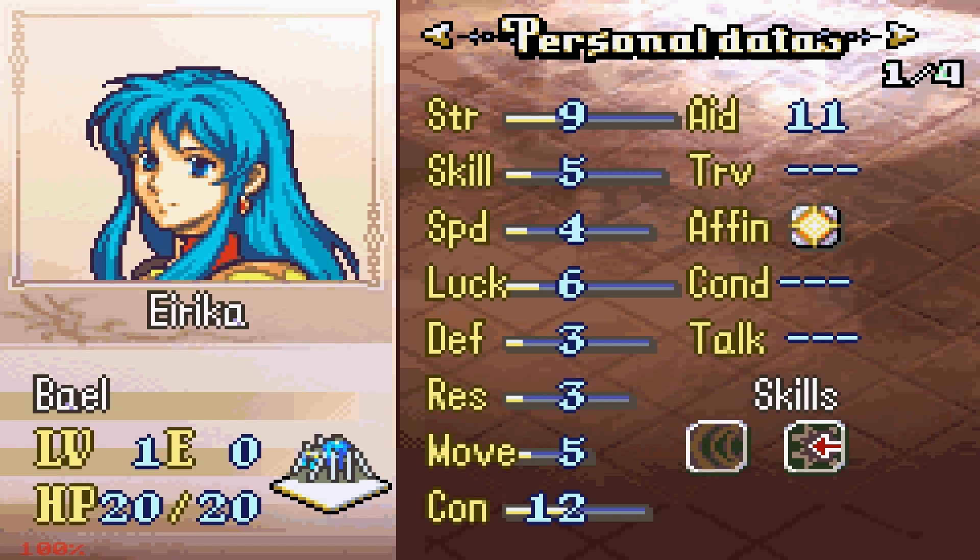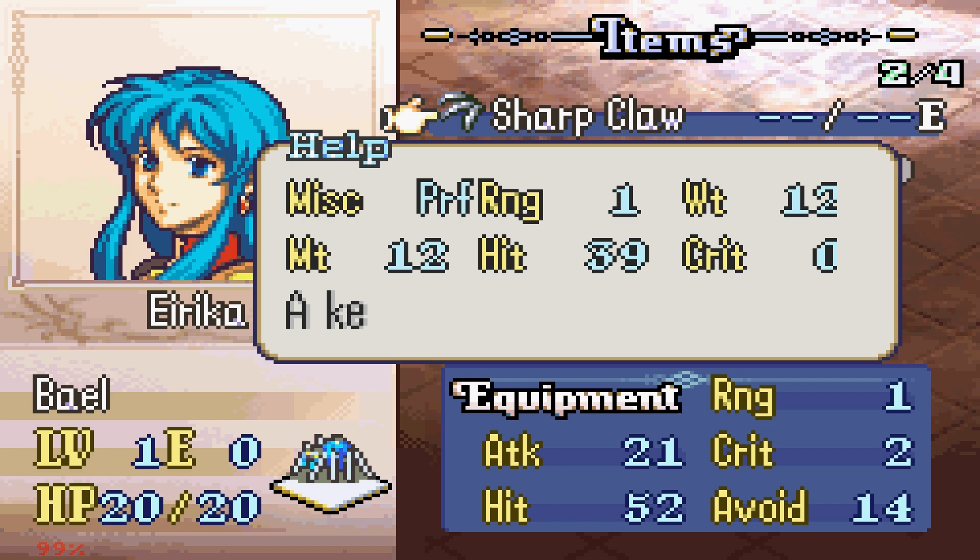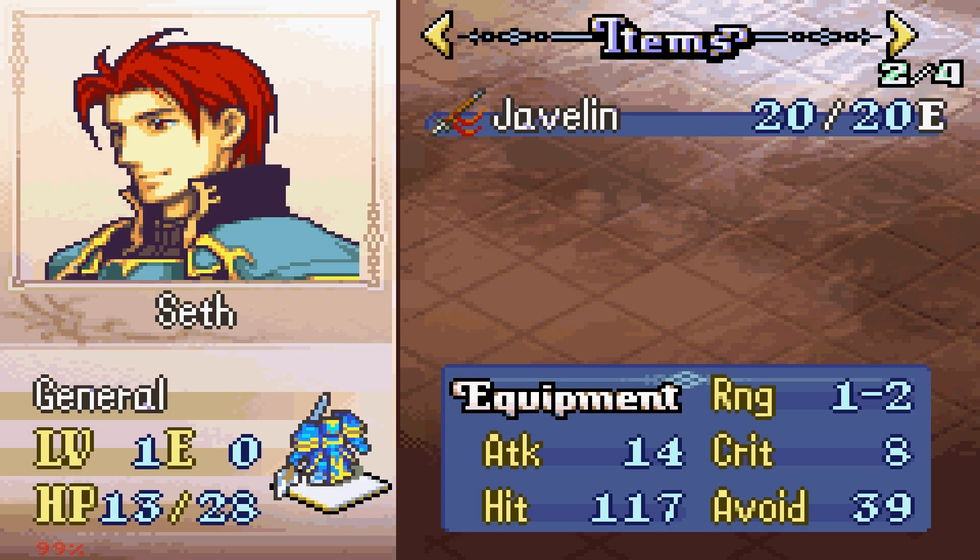She comes with a personal skill — everyone has Shove by the way, that's a standard skill. Rally Move is her personal skill. I'll take it; it's not the best personal skill you can get, but I'm not gonna complain. And the Sharp Claw has 39 hit — that's gonna be awful. We do have a Dragon Spear, which seems decent.